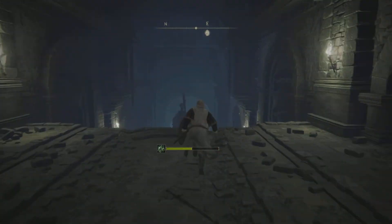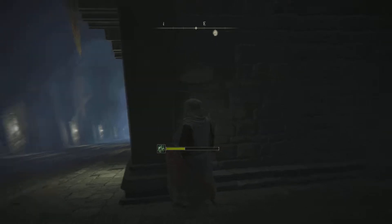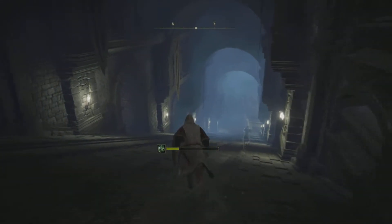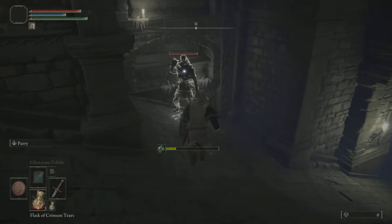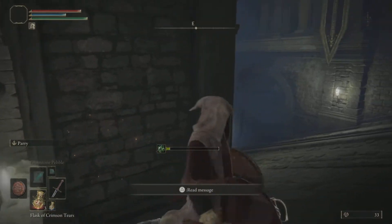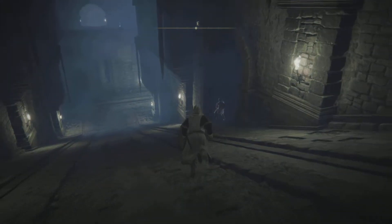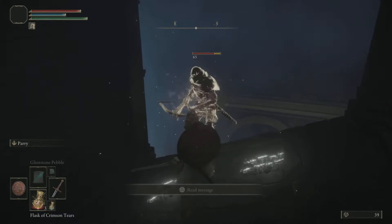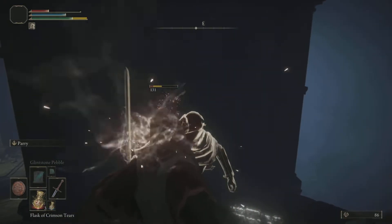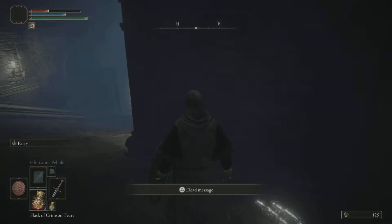Up ahead we have a big chariot with razor sharp wheels which will kill you in one hit. Run down to the right as I did, wait till it comes up and starts going back down, then run to the right - it's all about timing. As soon as it goes past you, run across. Beware there is a spectral warrior here. Again, it's all about timing - wait for the chariot to go past and run to your next spot. There are two warriors here; you can either kick one off or fight them, but beware a second warrior will attack - if he comes across he will get killed.